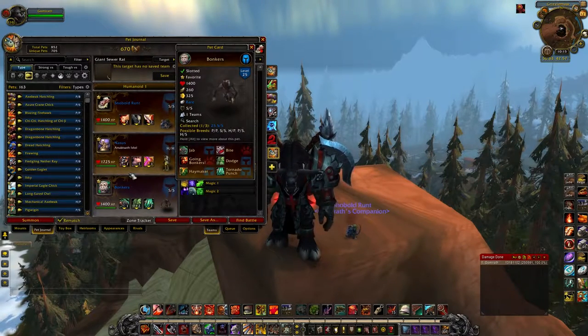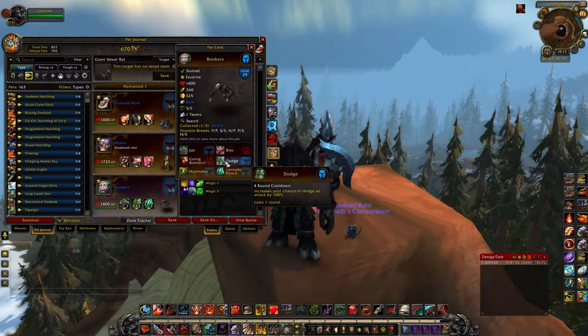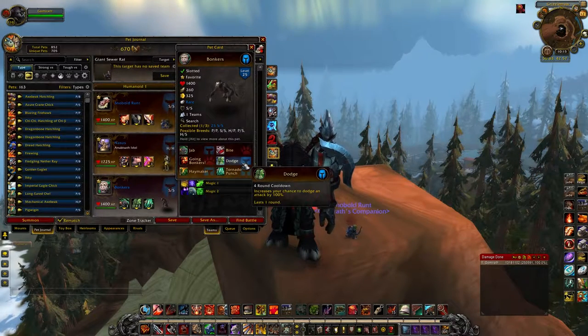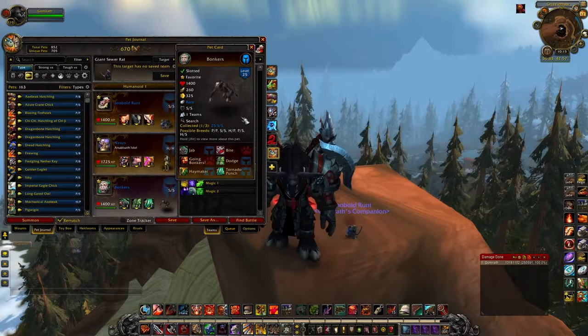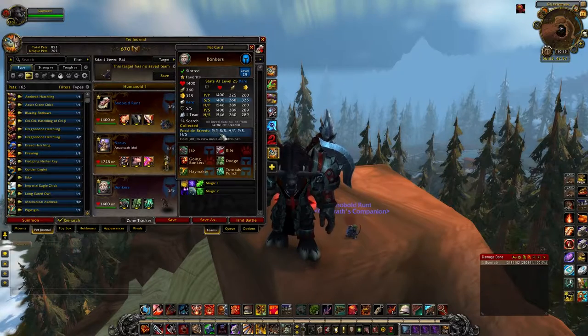Bonkers is another pet that, with an SS breed, he is significantly better. Any SS pet that has the Dodge ability makes him incredibly far more useful, because it'll make Dodge last for two rounds instead of one. So try to find yourself an SS Bonkers. It's a shame that this guy doesn't sell for more — I went through a ton of them trying to catch an SS one. He's from the Chest out on the Timeless Isle, and I just had probably 10 or 15 Bonkers and couldn't sell them for more than 800 gold on my server. Try to find yourself an SS Bonkers. Also, a power-power breed — I could see an argument made for that.